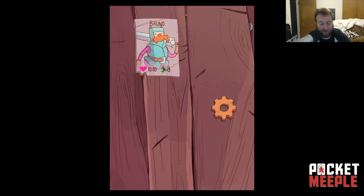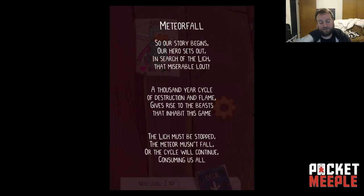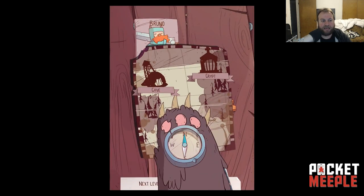I'm gonna go ahead and play with Bruno because he's the one I've been playing the most of. In those tights, who can resist? So you get the little setup for Meteor Fall — there's a cute little poem, there's a lich and a meteor that's about to fall, and you're trying to stop it. You have to successfully get through three locations, then take on the lich at the end. At the end of each location there is a boss that you have to fight.